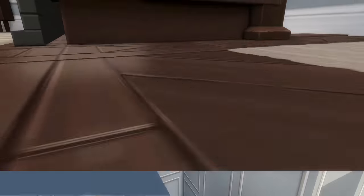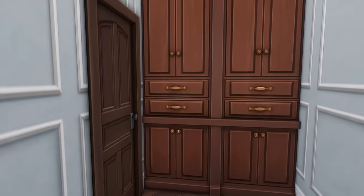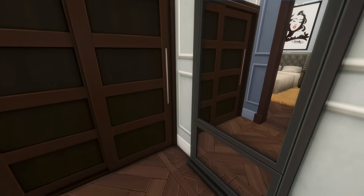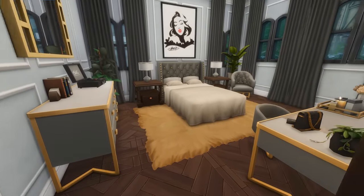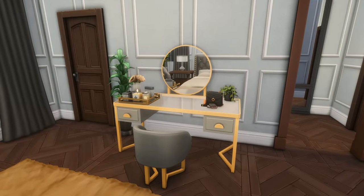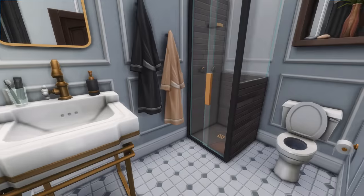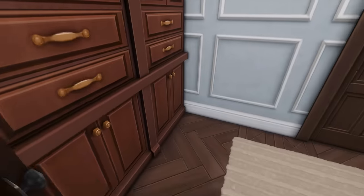Heading upstairs to the second floor — on the landing there's a small hallway. Through this door you enter into the primary suite. You enter into a little closet space with a mirror, and then through into the primary bedroom — very gold, super glamorous with a painting above the bed and a vanity. There's also an ensuite bathroom through this door. I had so much fun decorating this unit because it's a style I don't tackle very often.